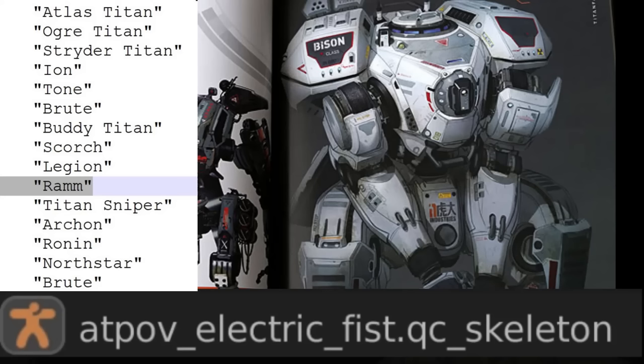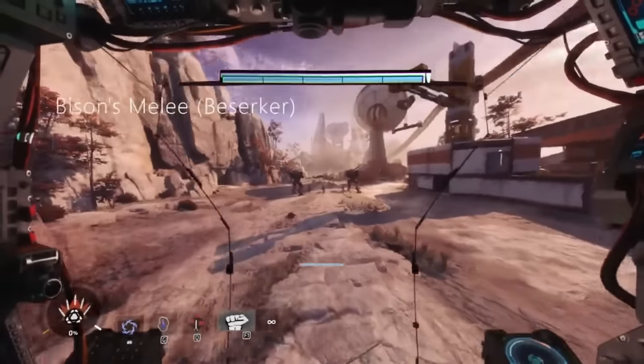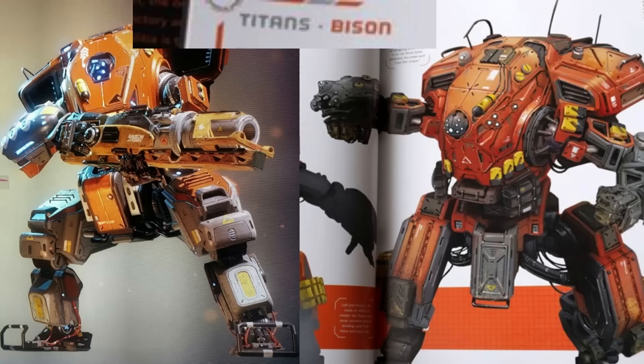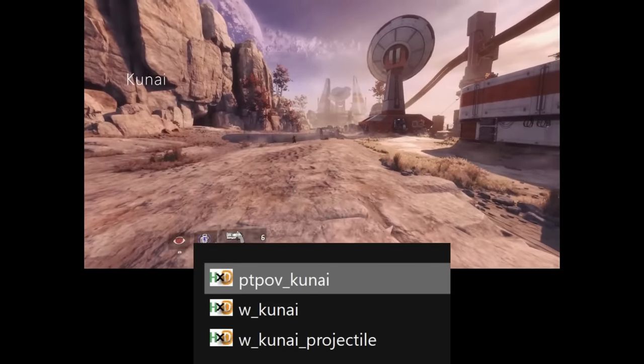Bison is an unused melee-class Titan referenced multiple times in the art books as well as in the scripts. There's a fully completed Titan weapon, animated and usable in retail, and judging by the notes in the book, the Squish Prime model is likely modified from Bison.